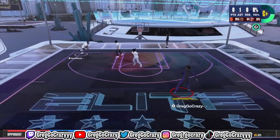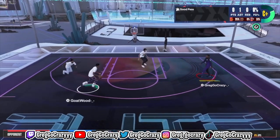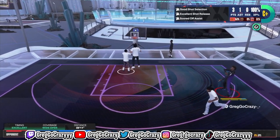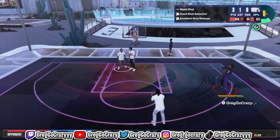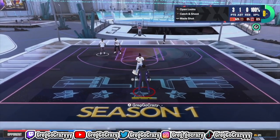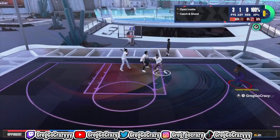Today I will be showing y'all my 6'8 Demigod build. I know y'all are like, 6'8, he can't really be a Demigod. Look at the gameplay — this is no cut, none at all. First shot, pull up, green bean. I'm cooking. This build is only at a 92 overall as of right now. If you don't believe me, I'm going to let the gameplay speak for itself.